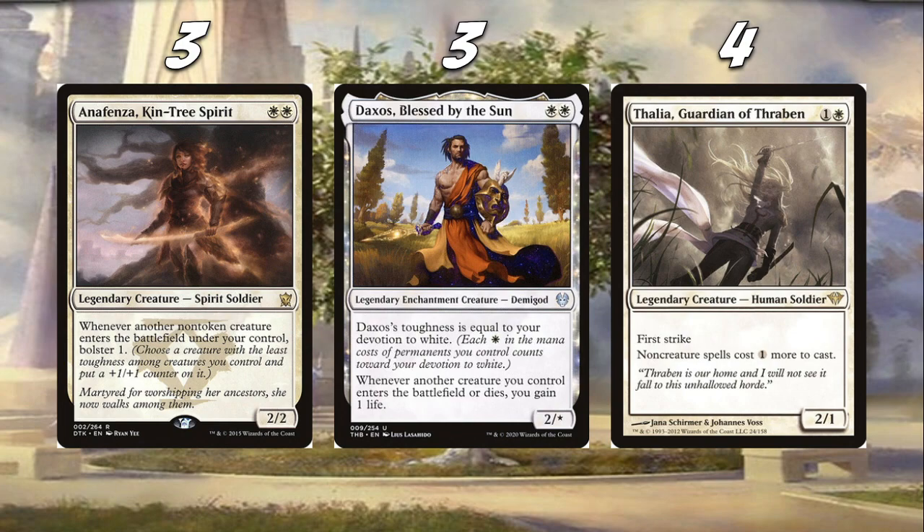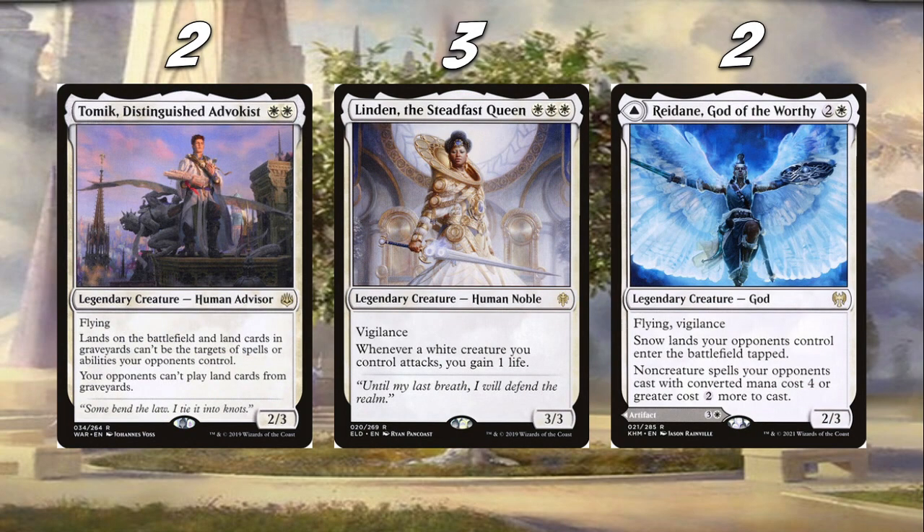We're also playing four Thalia — very budget-friendly now, and absolutely fantastic, arguably the best creature in the entire deck. We also have Tomik, Distinguished Advokist — a solid two-three for two with flying. What's also really cool is that lands in graveyards can't be targeted by spells or abilities. So for instance if our opponent is playing Wrenn and Six, nope — can't bring their lands back. If they're playing Utopia Sprawl, they can't bring that back either. Just a really good flex card in general.